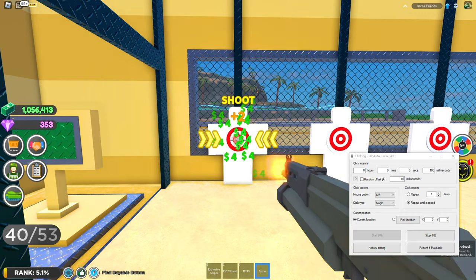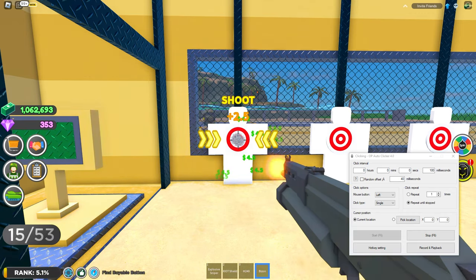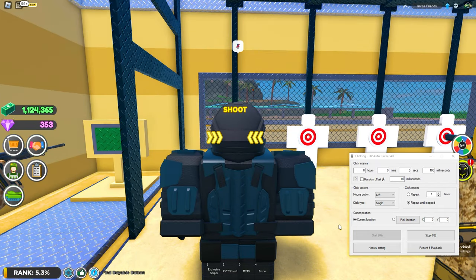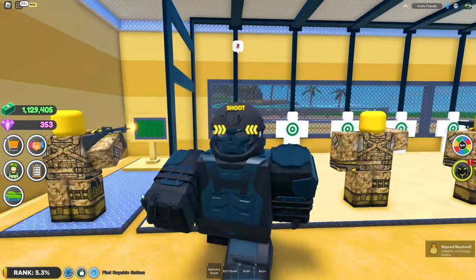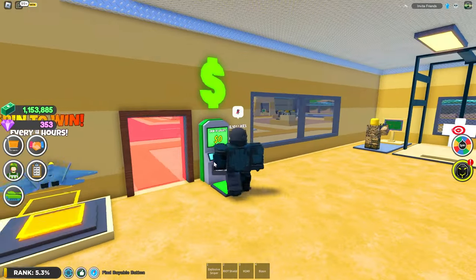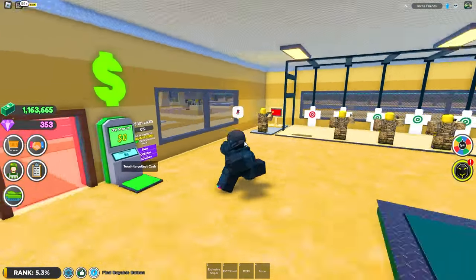As you can see it's a fast reload so the multiplier will just continue to go up — I believe it goes to four or five or more. Once you're done, click the same button you used to take out your weapon, come over to it and press stop, then close out of it and enjoy all the money you have. This is a great way to get a lot of money and rebirths — you just have to let it sit long enough.